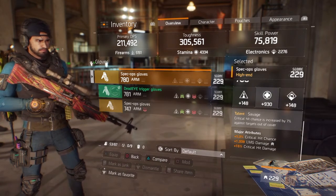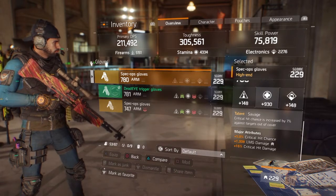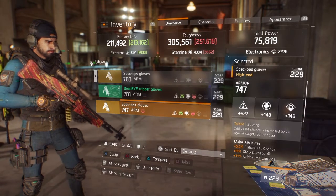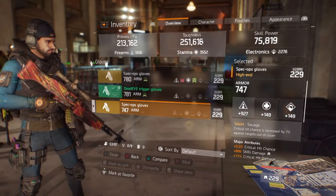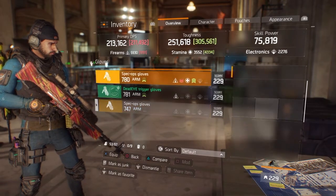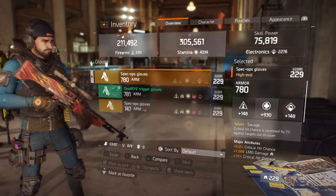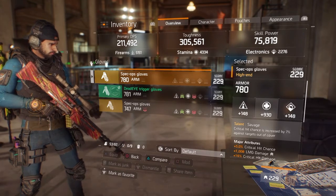If you want a glass cannon build you could go with stamina gloves rolling around 6k firearms and go straight glass. But for me, this is more of a support role, so I want to stay alive as long as possible while still dealing good damage with 5k firearms.